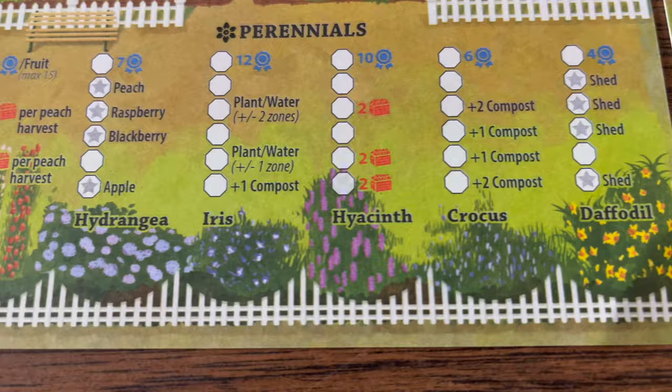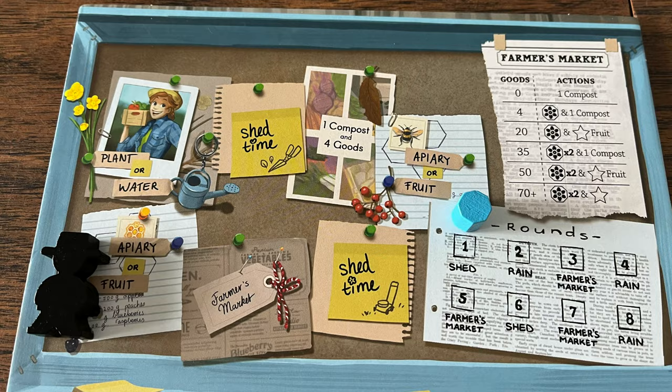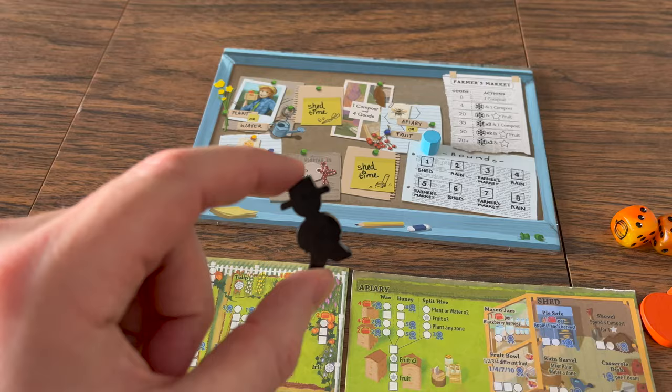The game is played over eight rounds, in which you will take a garden action and a rondelle action, then share a garden action and a rondelle action with everyone else, and then perform the event to end that round. The first round, you place Farmer Edith on this spot here, and then you roll the dice.